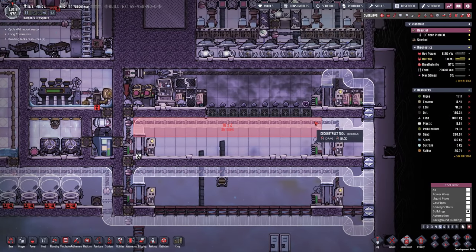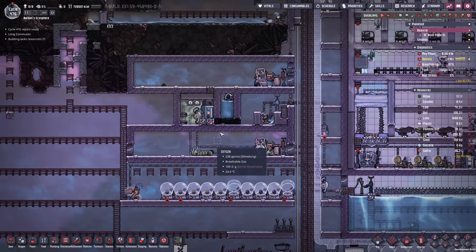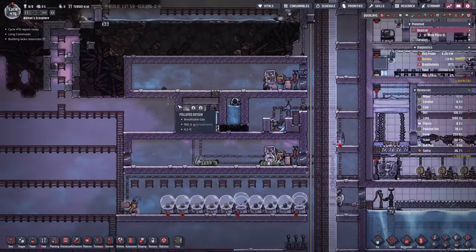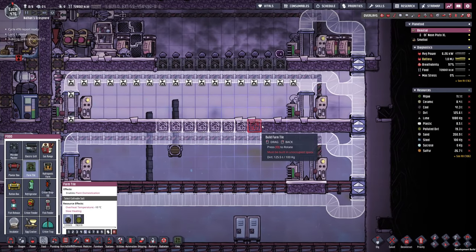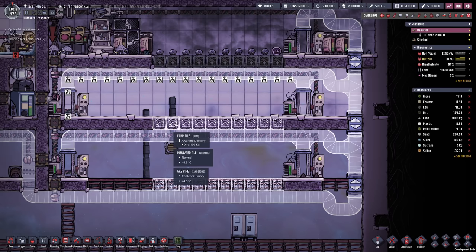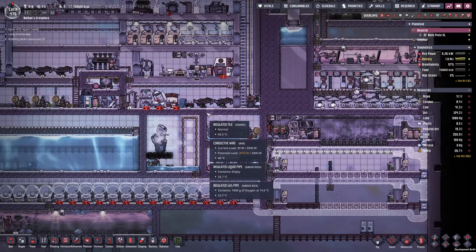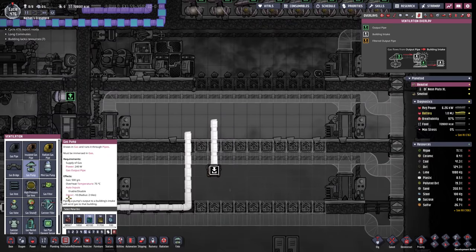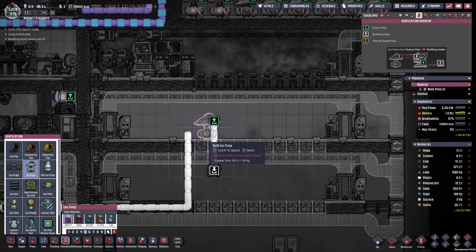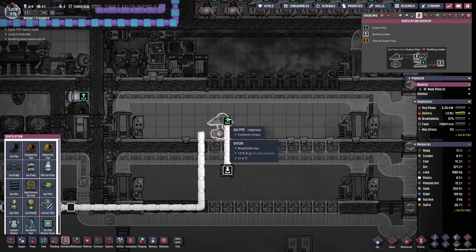Now I would like to move another critter farm. I'm gonna prepare this room — the next farm we're gonna do is the sweetle farm. I'd like to see a similar design here, with an additional design at the bottom. Right here on the top I probably want to reserve approximately five farm tiles for the meal lice, and then a gas pump right here in order to empty this out. Eventually we're gonna fill it up with carbon dioxide.